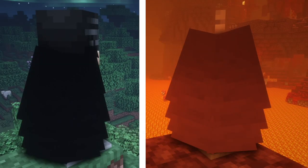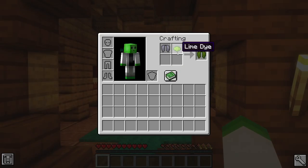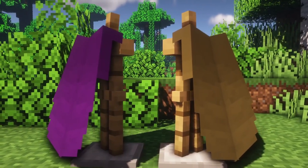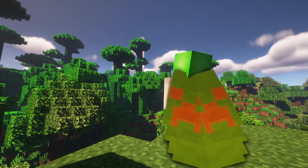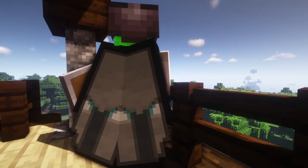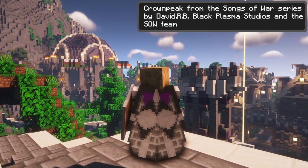Firstly, Elytras can be dyed to any colour, done in the same manner as dyeing leather items, whether it's using a singular or a combination of dyes. For some extra style, banner designs can be applied as a means to display your deeds throughout Minecraft, or to show your allegiance to a particular faction.